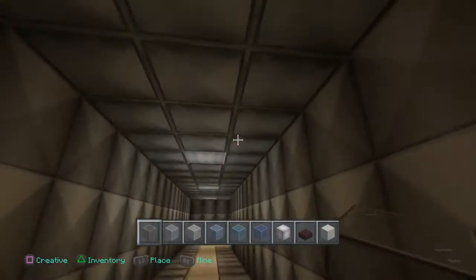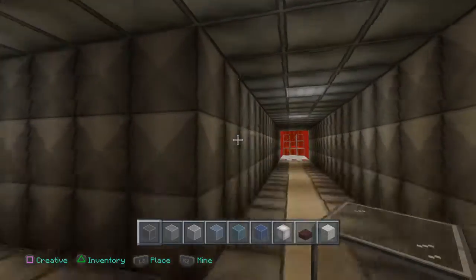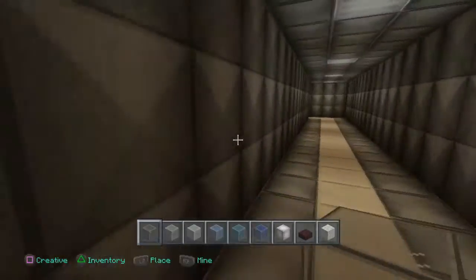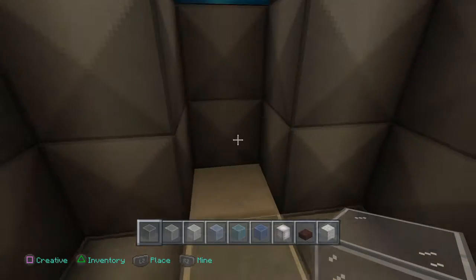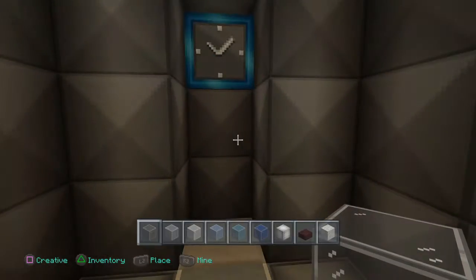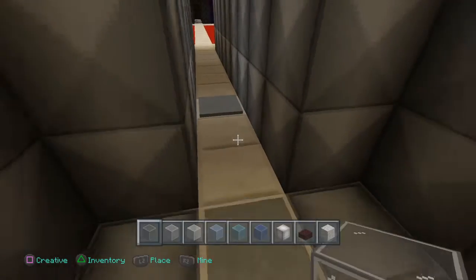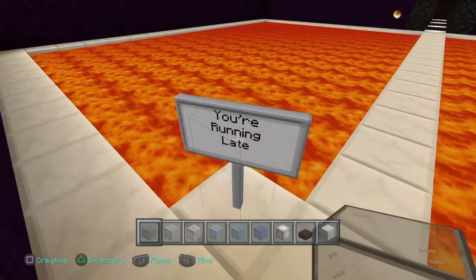Moving on, we have this long, businessy hallway that makes you feel like you're not supposed to be here — like this is some top secret military, metal-for-walls type situation. And this is another sticky piston door. What I love about it — I didn't look up a video, I just figured it out — is that they open up from different sides this time, which is really metal to me.